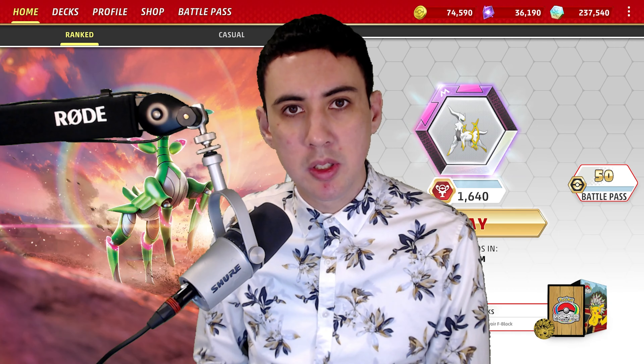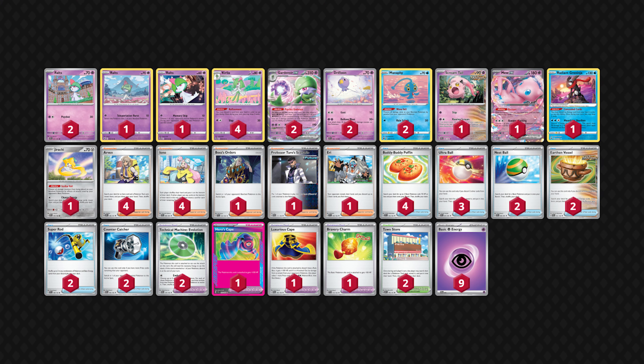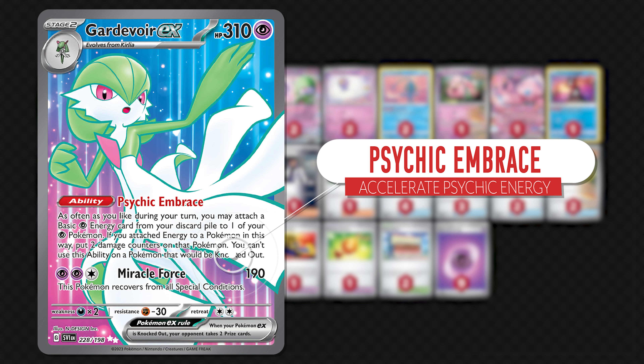Needing little introduction, Gardevoir EX has become a pretty iconic energy-accelerating Stage 2 EX Pokemon. In the new standard format, your strategy is to use Psychic Embrace to power up your various psychic Pokemon with Gardevoir EX to swing for big damage. Your main attackers require damage counters to be placed on them, and Gardevoir's ability is what's used to do that.